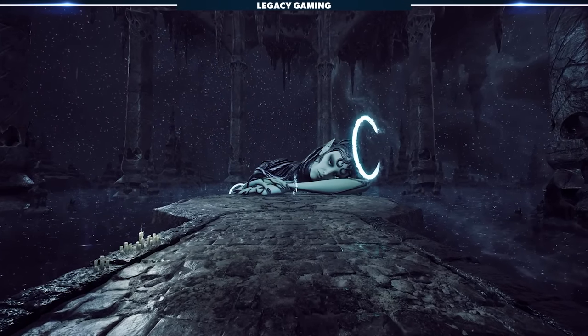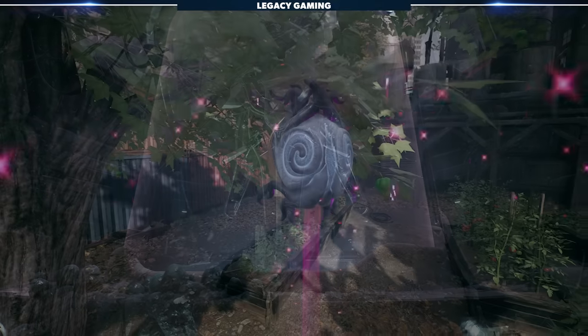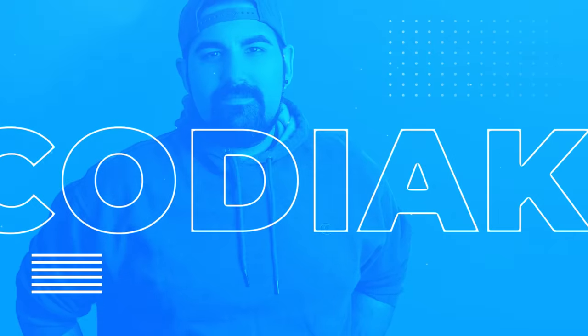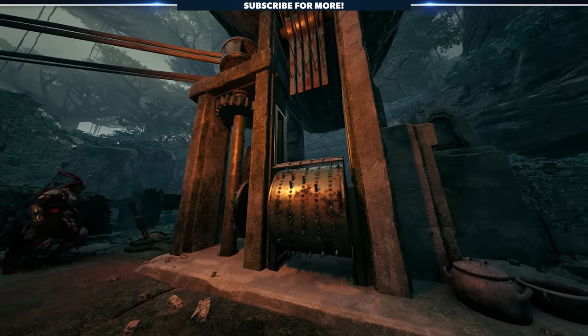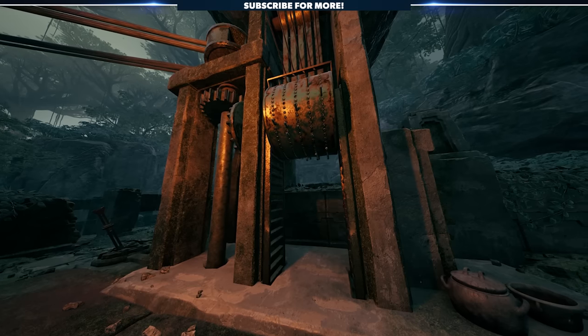When it comes to Remnant 2, one might say this game has more secrets than straightforward content. And today, friends, we have another one for you. My name is Kobiak, this is Legacy Gaming, and today we're diving into the Water Harp — a puzzle that not only is required to face the Ravager World boss, but also holds its own juicy little secrets.